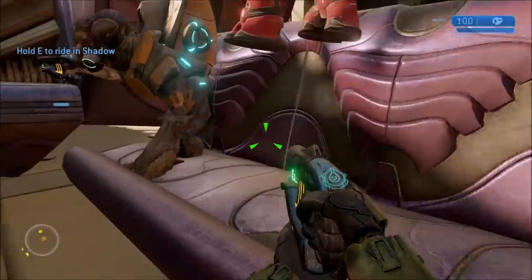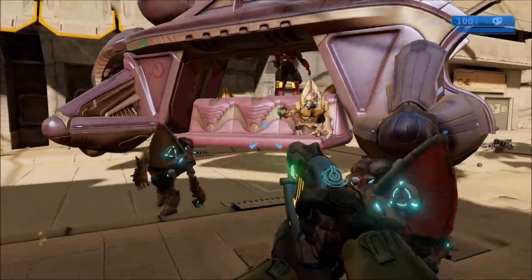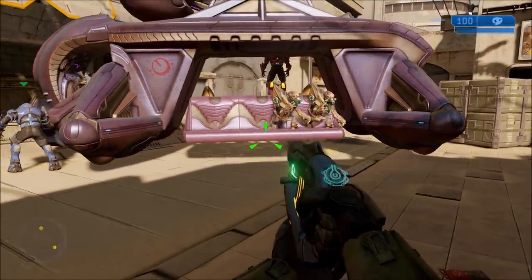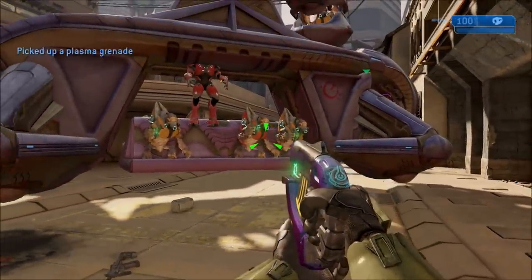Aside from Anniversary graphics, the troop transport variant of the Shadow itself does work pretty well. The Grunts can get in just fine. Elites can sort of get in, but depending on the seat you get into, they don't get in properly and the animation is sort of broken.